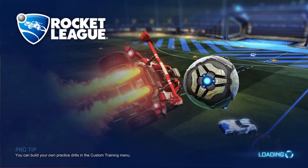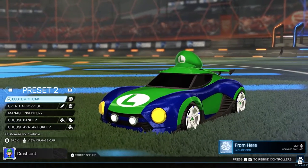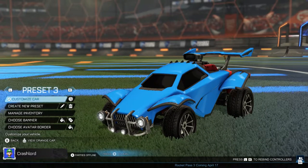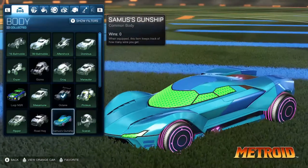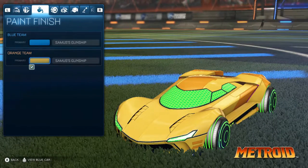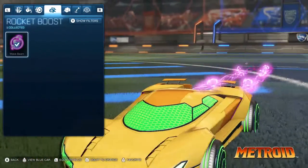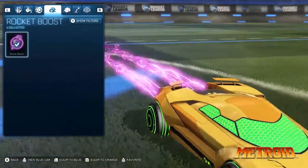Should I save the Samus car for another video? The video's been a little short so let's do it now. Let's create a new loadout — it had to be blue of course. All right, Samus's Gunship. You can change the color. I want the original Samus color — right there, that's it. They also have Samus's Gunship wheels and Wave Beam. I'll be honest, I've never actually played a Metroid game involving Samus.